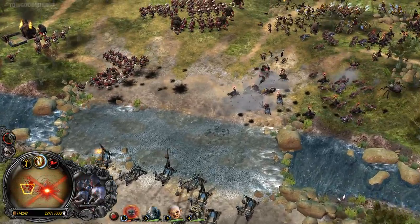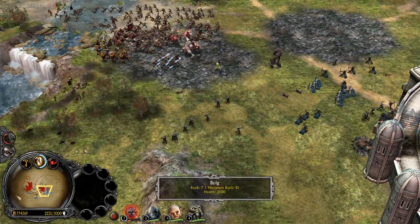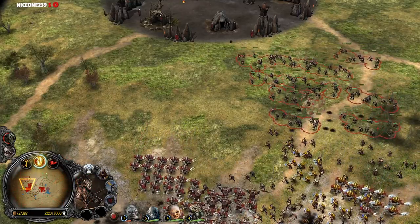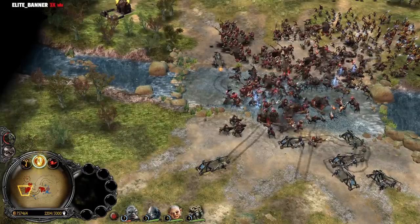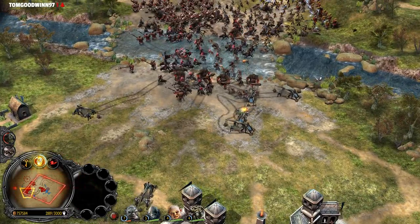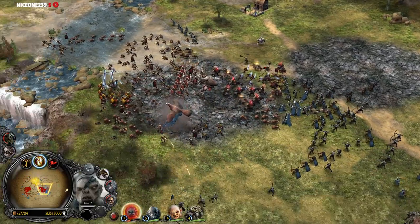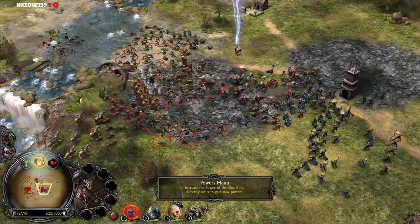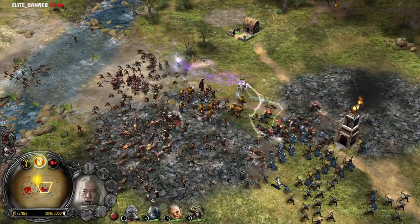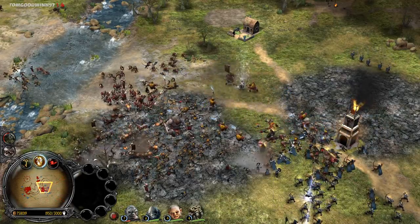Look how many units our opponent is spamming — that's crazy. We gotta keep these heroes here to hold the gate and hold this area. I want to send some units to the top side of the map because our opponent is gonna attack from multiple sides at once. I like the fact that this hard AI is also using Trebuchets — he's spamming Trebuchets like crazy. Our power points are rising; we already have 24 collected. Gandalf is now on his horse at level 3, which is random because normally you can't get him mounted until level 5.